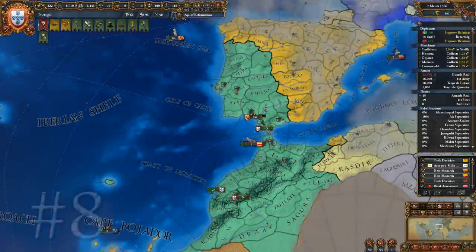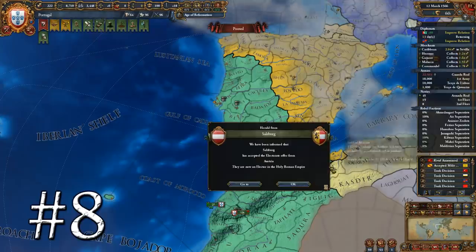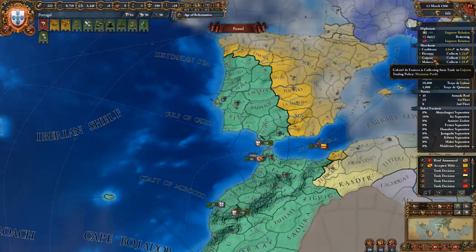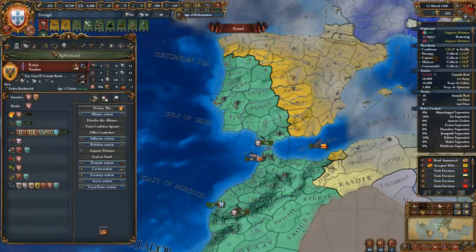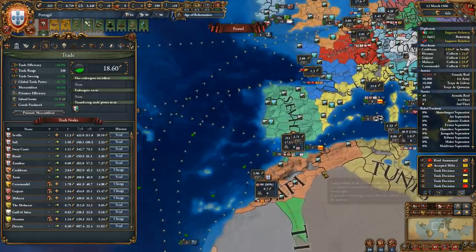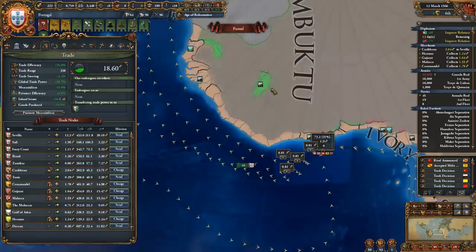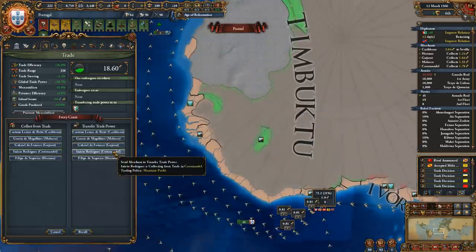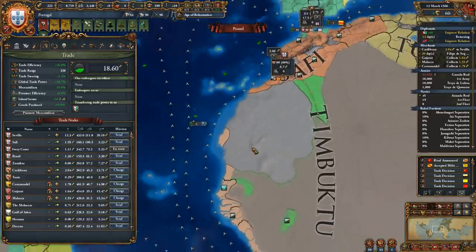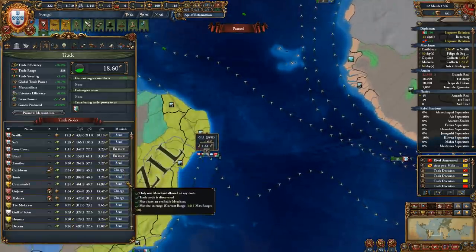If you ever find yourself strapped for ducats and wondering how to squeeze more out of your economy, the following tips will be quite useful. Many players make the mistake of collecting trade in their home node and other nodes they possess territory in, which greatly limits trading income. By simply redirecting your merchants to steer trade to your capital, this money multiplies exponentially, as all trade into your capital's trade node is collected automatically — meaning you don't have to waste a merchant to collect there.